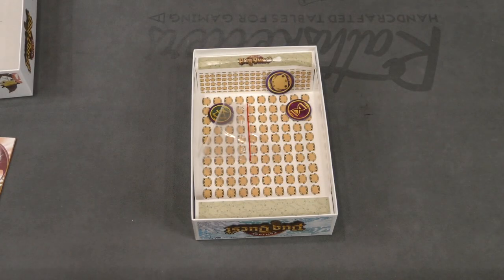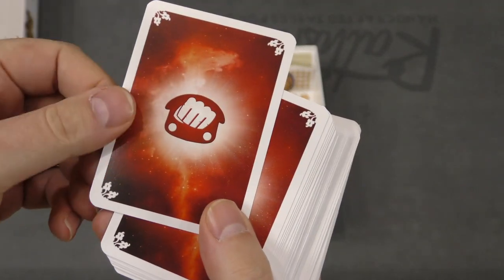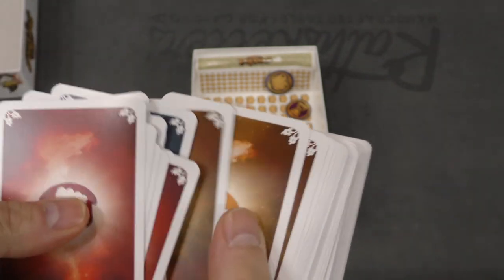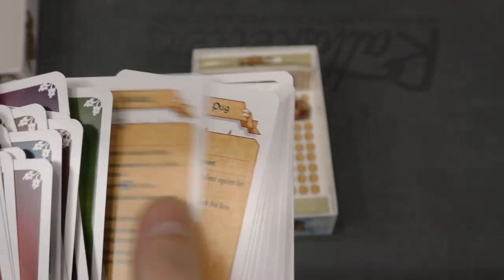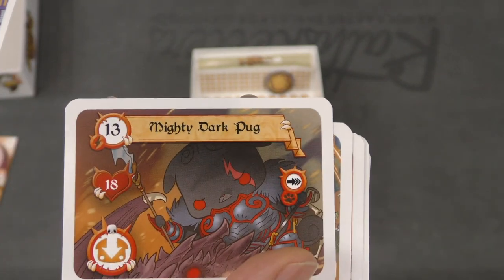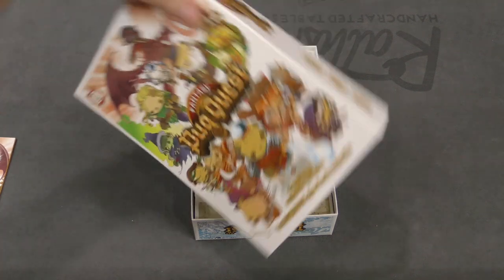Let's take a look at this other deck of cards. These look like they might be combat cards — at least some of them. These are just very basic symbols. Looks like a wild, perhaps. And then you've got different enemies — Demonic Poodle, Supreme Feline Mind — and cards that represent some of those. I think that gives us at least an idea of what is found inside the box of Fantasy Pug Quest.